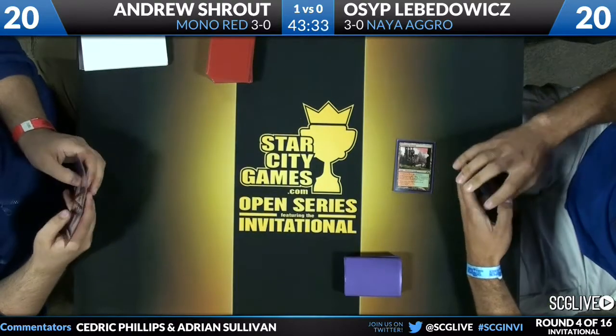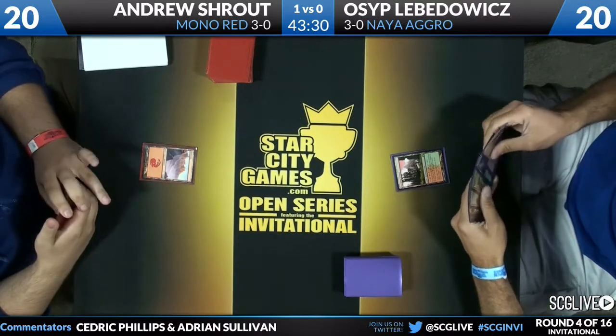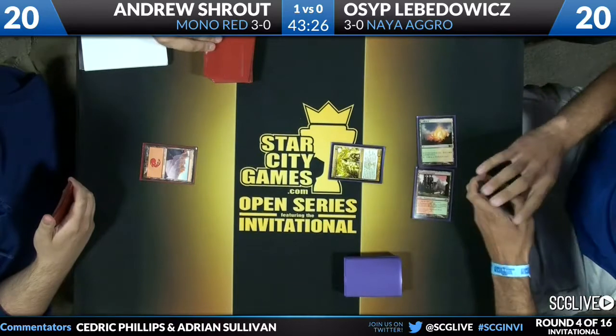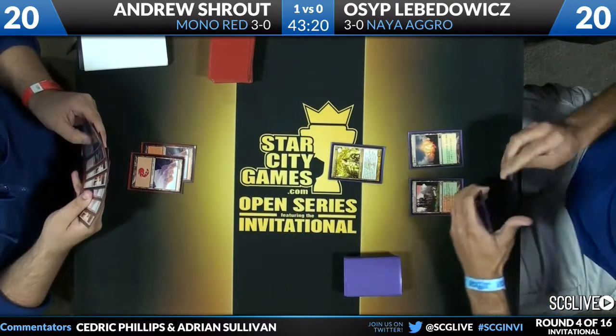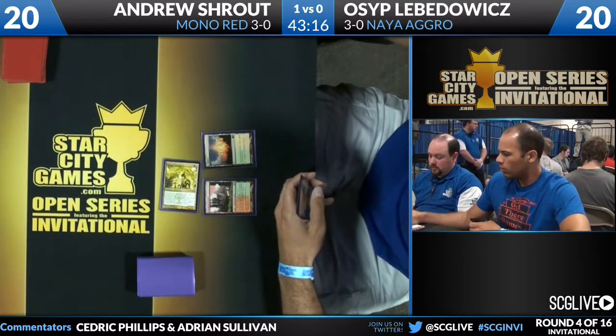You don't hate that it kills Scavenging Ooze as well. Both players are going to keep their seven cards. A Stomping Ground for Levodovic on his first turn, going to play a Sunpetal Grove, going to follow it up with a Voice of Resurgence. Andrew Shroud — a Louisville, Kentucky native, Pro Tour Top 8 at Pro Tour Dragon's Maze — is going to take two here from that Voice of Resurgence.